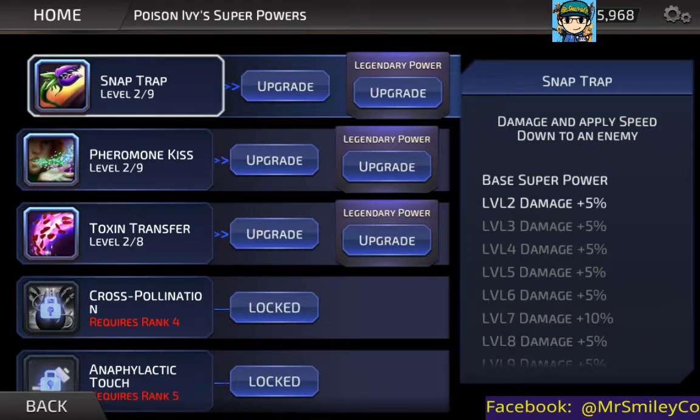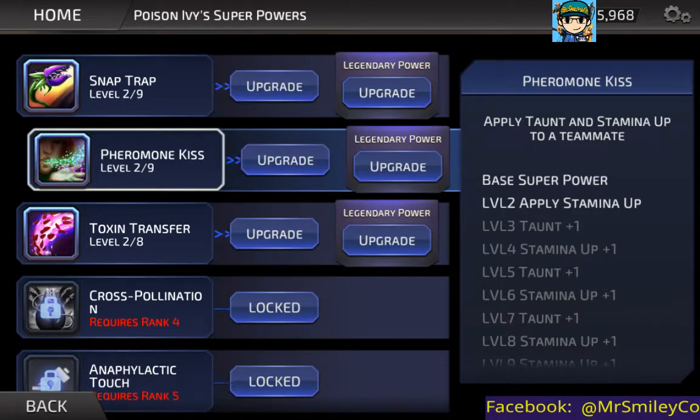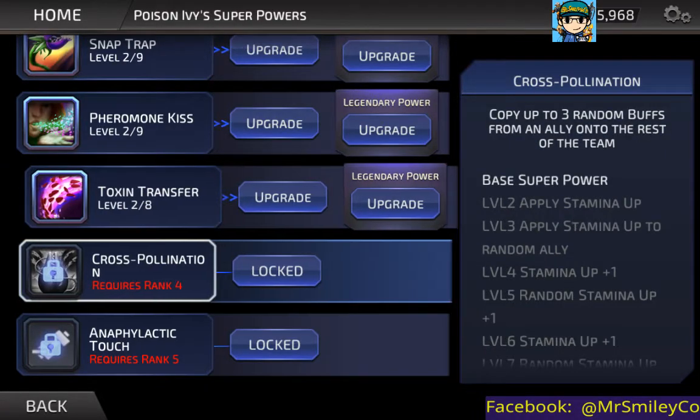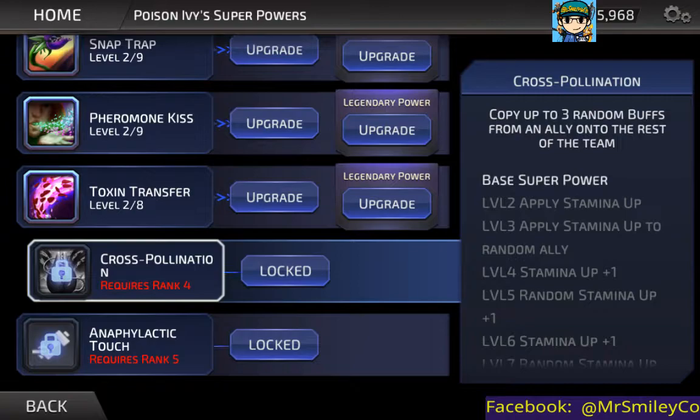Moving on to superpowers: we've got Snap Trap — damage and apply speed down to an enemy. Next is Pheromone Kiss — apply taunt and stamina up to a teammate. Then Toxin Transfer — heavy heal on target ally, and move up to three debuffs from the target onto a random enemy. Next is Cross Pollination — apply up to three random buffs from an ally onto the rest of the team. This one can be very nice, especially if you have a player who gives a really good buff only to themselves — you can then share it with the rest of your team.